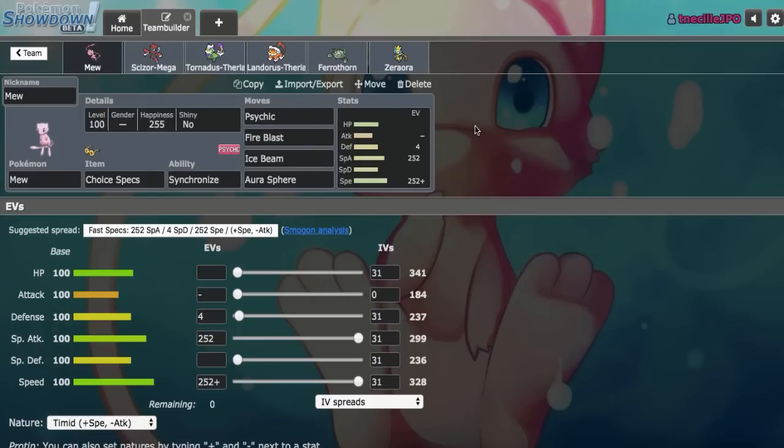I was actually going to run U-Turn to be able to lure Hoopa, but I just added a lot of other Hoopa checks on the team. Aura Sphere is mainly for Tyranitar. Ice Beam allows us to go ahead and OHKO Pokemon like Garchomp and Landorus-T. Fire Blast is here for Ferrothorn, Scizor, and Celesteela.